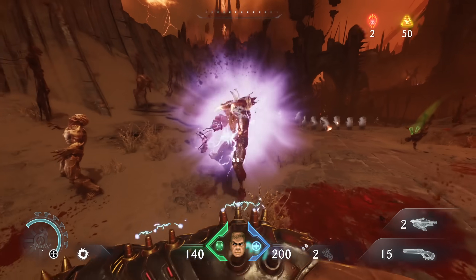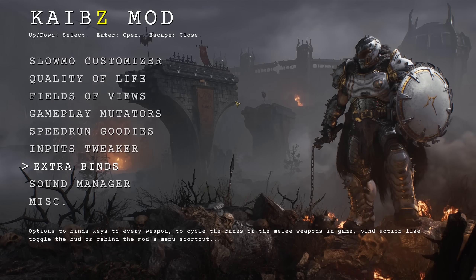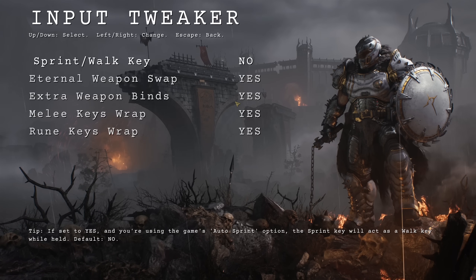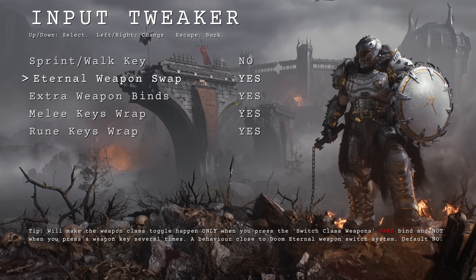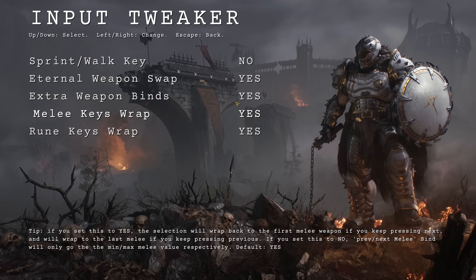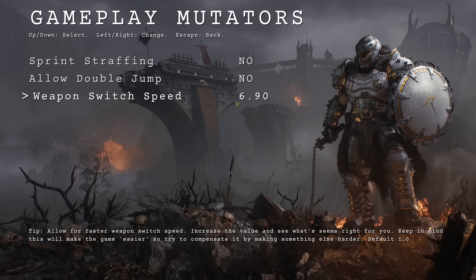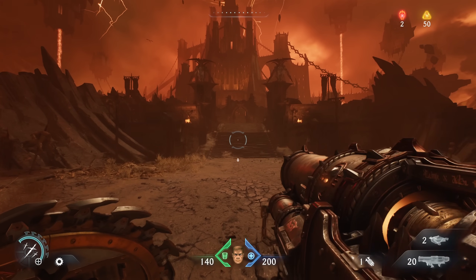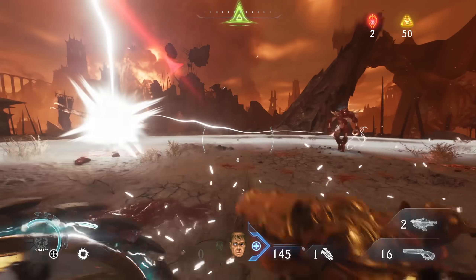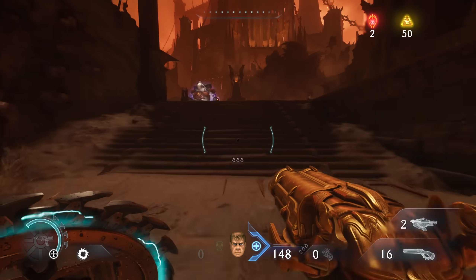Kybe's mod also allows for specific weapon class bindings for all of you who want combat shotgun and super shotgun on different buttons. There's an option for Doom Eternal switching, which disables the class swap action when pressing a weapon key — no more accidental class swaps, you are required to hit the class swap button. If you really want to mess with game balance, you can set new values to weapon swapping. There's a lot of cool ways to change the game, and the mod is seeing updates, so there's still more to come.